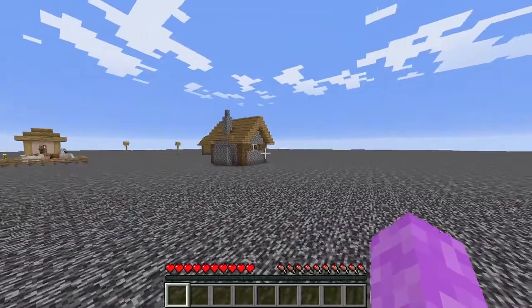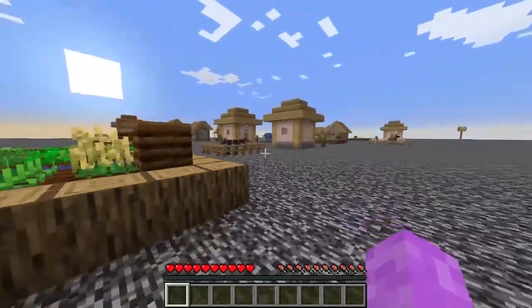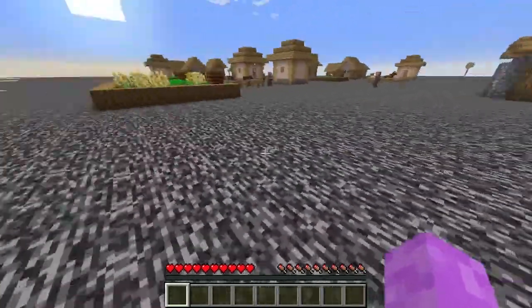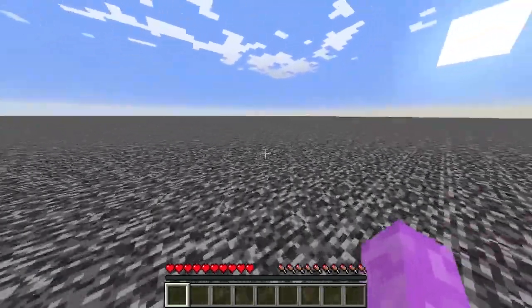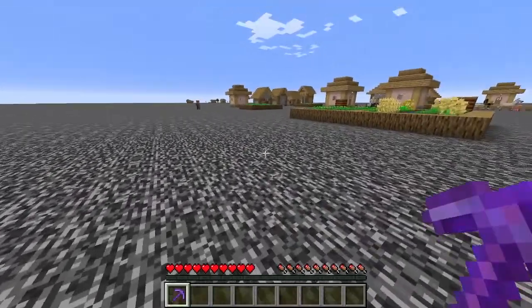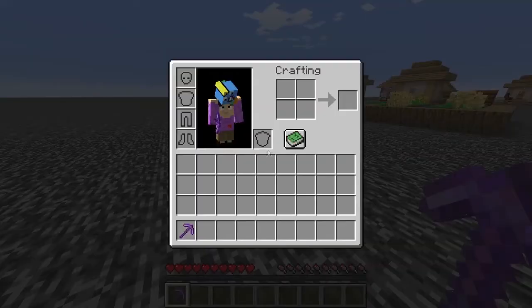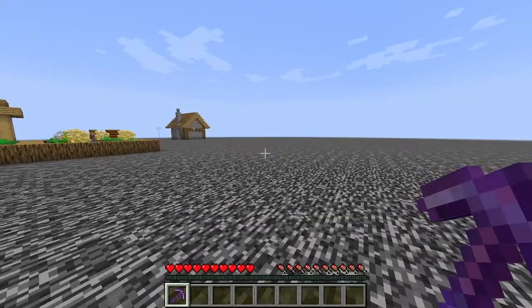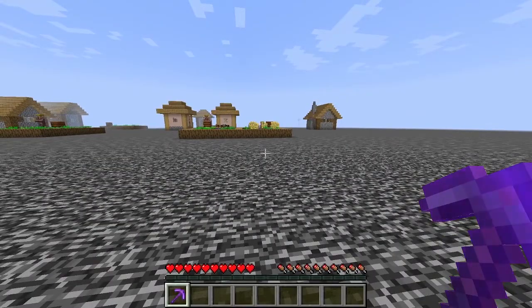Now that you are in your new world, we can go ahead and start off by mining our first block. Exciting, isn't it? We are in survival mode. Let's go ahead and get ourselves a pickaxe so we can mine faster. Now that you have your netherite pickaxe, you can go ahead and put good enchants on it. I put Protection 6969 because it is the easiest enchant you can get in survival mode. Now let's get started by mining our first block.